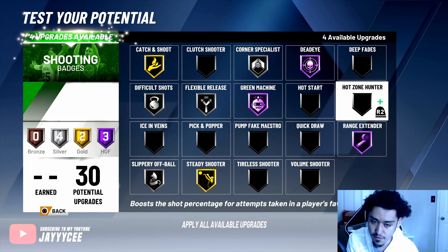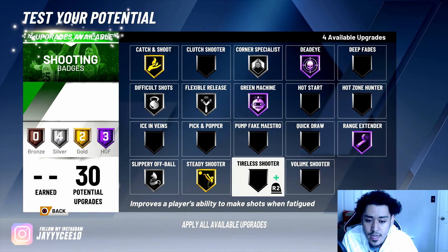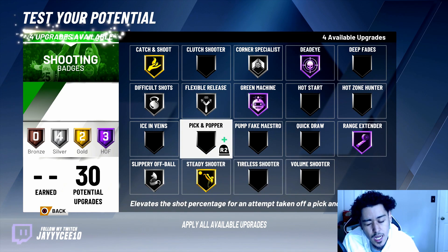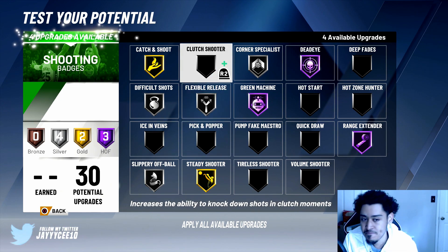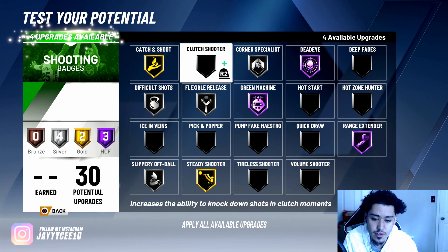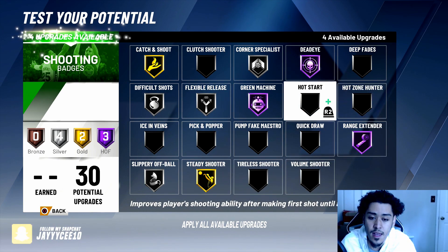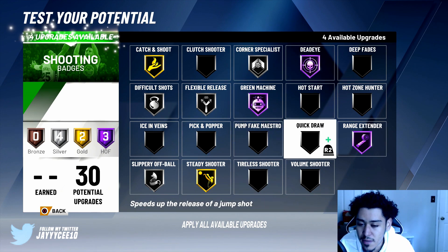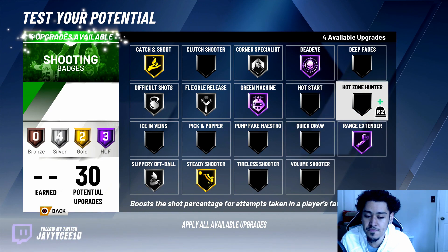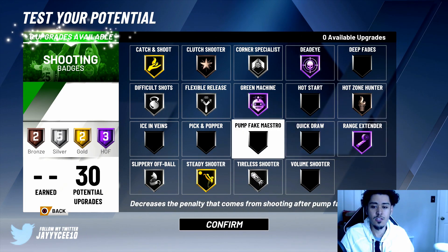Now we have some remaining badge picks. I've got the main badges at Hall of Fame, gold, and silver. For the remaining ones — I want Tireless Scorer. Between clutch shooter and Tireless Scorer, I might just put both on silver. Hot start — quick draw speeds up the release, but if you have a fast jump shot I'm not sure we need that. I'll wait until the game comes out on that one. I'll do Tireless Scorer on silver and two bronze badges.